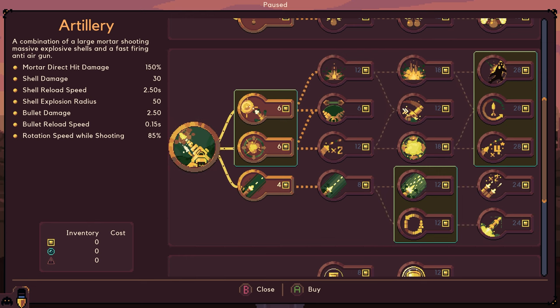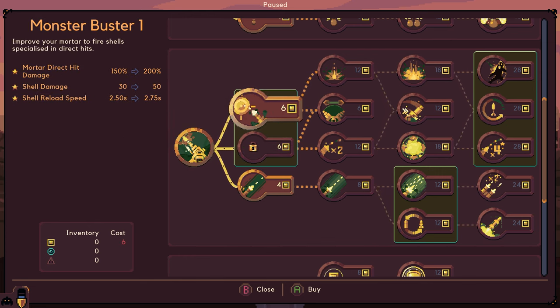So we're going to have like a rotation thing, more like the other domes. Monster Buster 1 - improve your mortar to fire shells specialized in direct hits. The direct hit goes up, shell damage goes up, reload speed goes up but it takes longer to reload.